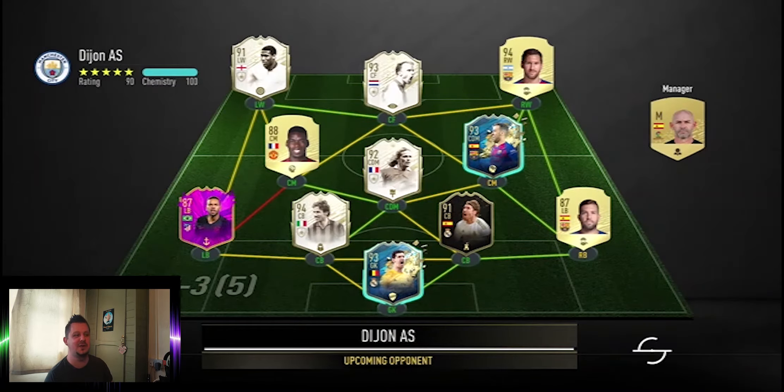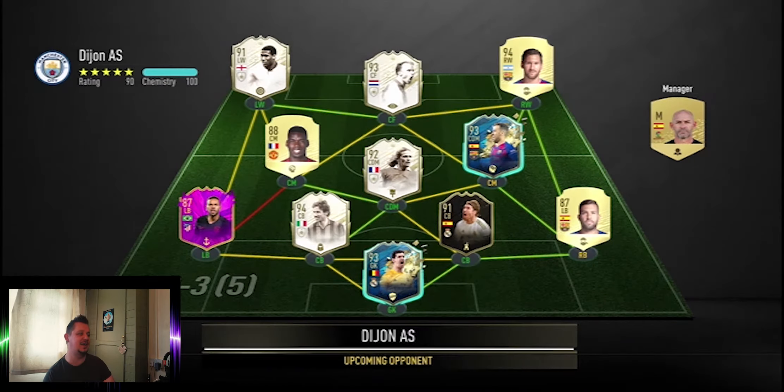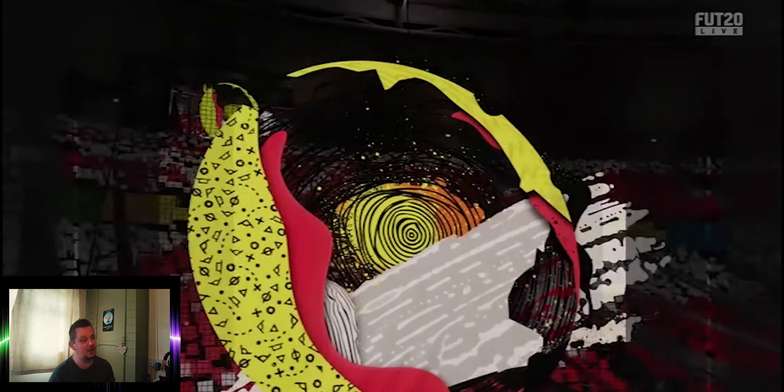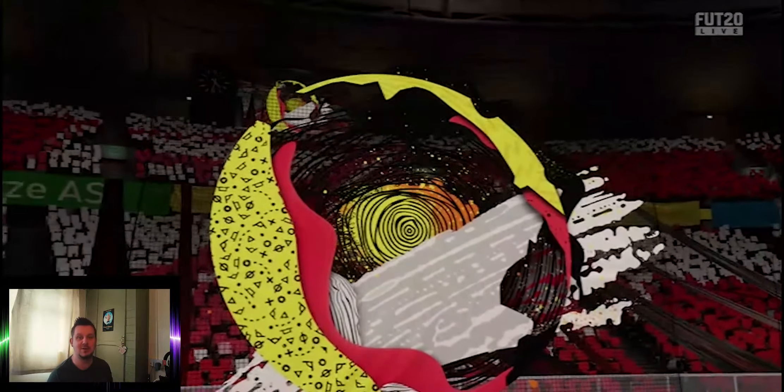Here we go into our first game and, as always in this series, we are up against more icons than we have in our own team. Again: prime moments Barnes, prime moments Bergkamp, prime moments Petit, and prime moments at centre-back — possibly Baresi. It looks like a fairly good team but we've beaten some before, so let's see if we can do it again.